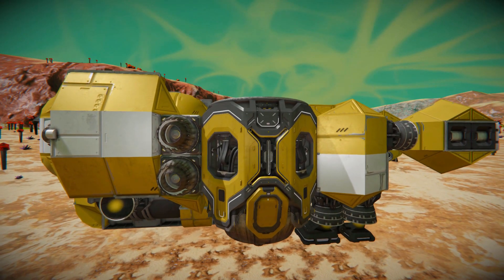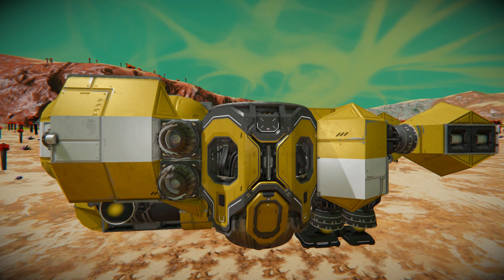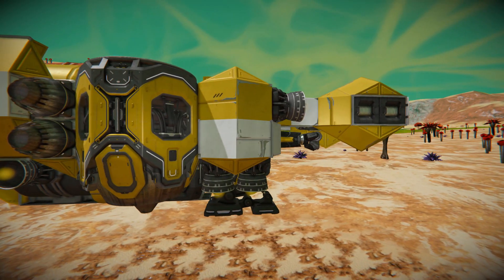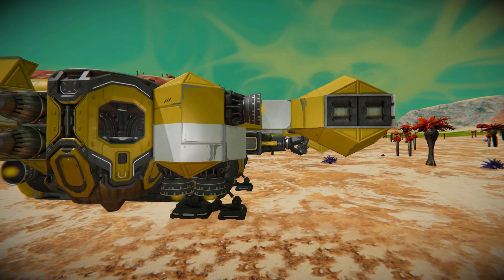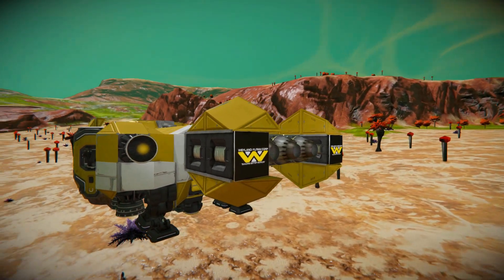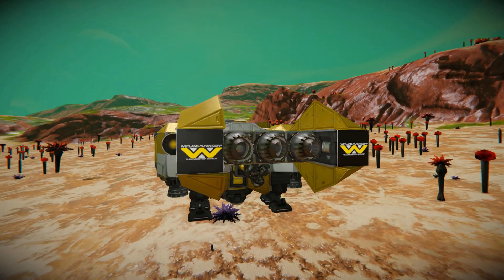On the side here we've got our Sparks of the Future DLC pack skins for our atmospheric thrusters. Moving all the way around we've got a landing gear, even more hydrogen thrusters, and at the very back two timer blocks and LCD screens with a lovely logo on them.